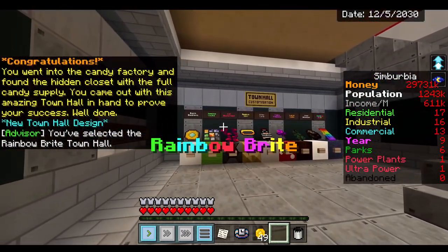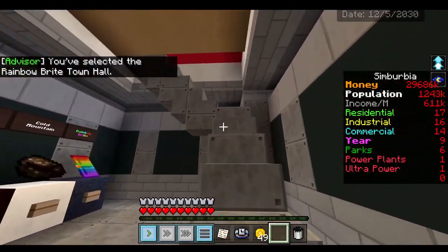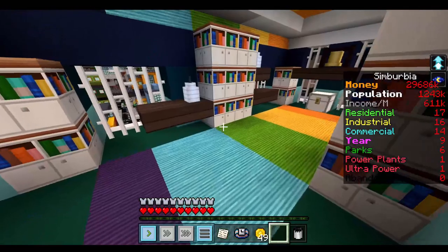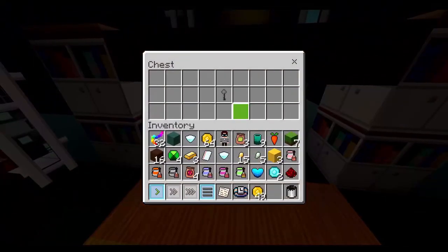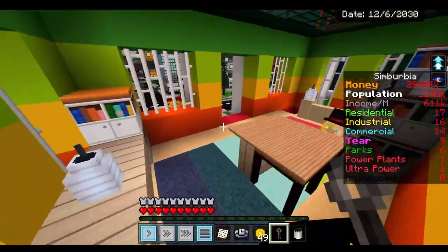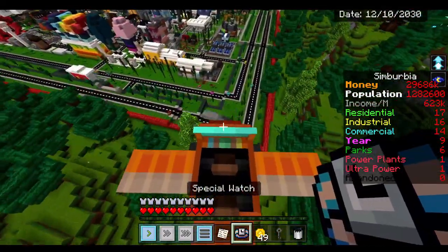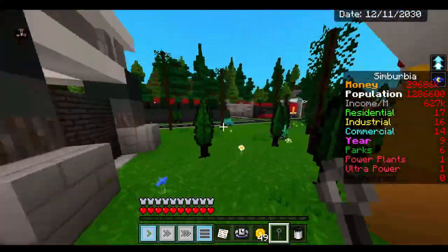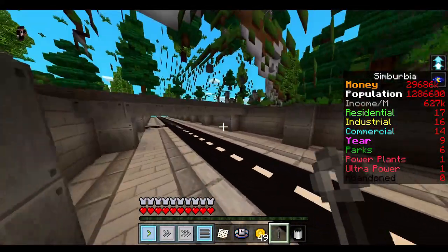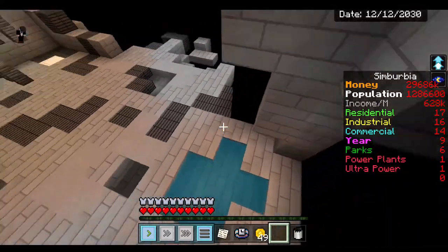We just completed the town hall. Let's see what the rainbow door looks like — and here's a ladder. There's a key. I'm pretty sure I know where this key goes. The secret passage is right behind the dump. We bring it down here, place it right here, get the door, and go through here.